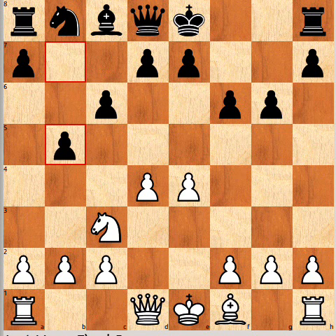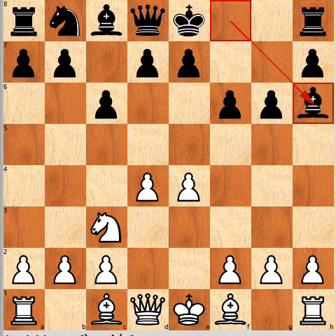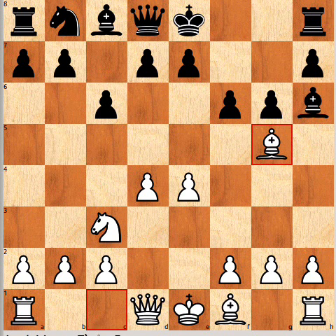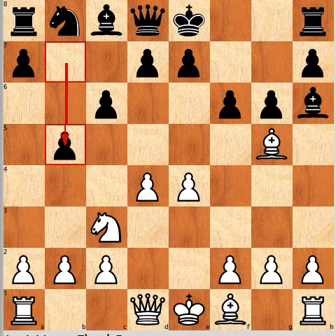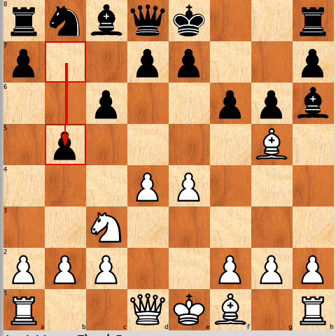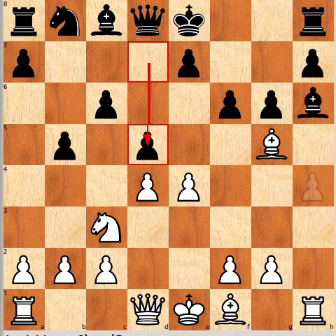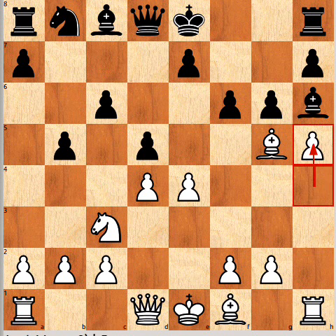Taking on h6 is fine for White — you can play b5, just stopping any ideas of a piece sacrifice followed by Bb5, and Black's doing okay. And similarly after Bg5, I think Bg5 is probably slightly more accurate than taking. Because with the bishop staying on g5, the idea of playing the pawn push h4, h5 at some point is a little bit more dangerous for White. If you play it immediately then Black will simply play in the centre, and it's chances for both sides.